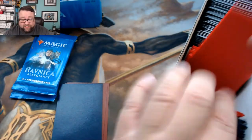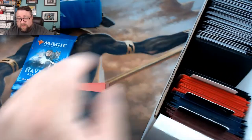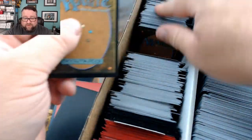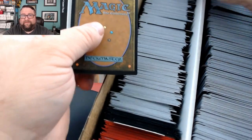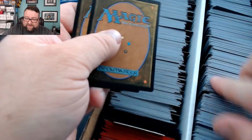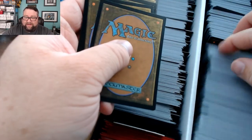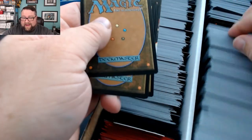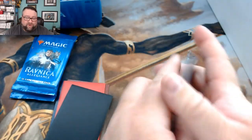Grabbing one through ten cards from the history box — oh, we got a double-sided card in there — four, five, six, seven, eight, nine, and ten. Let's see what we got for Twilight's Eve.